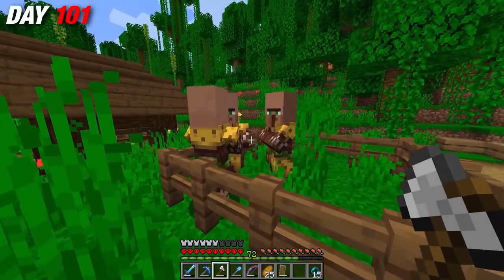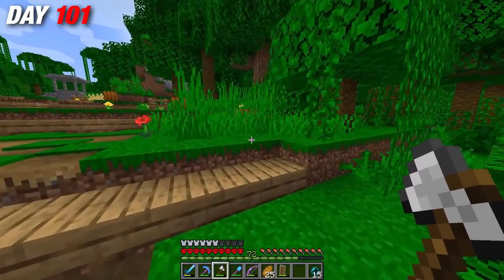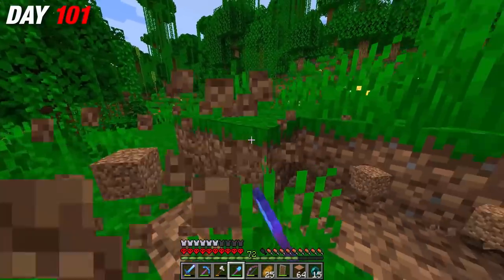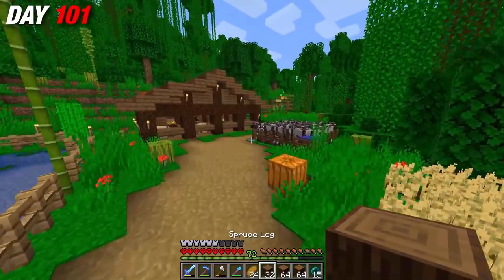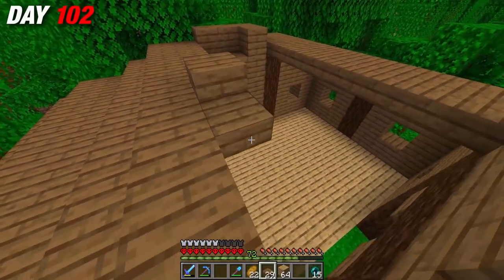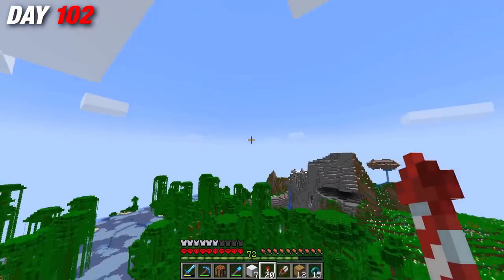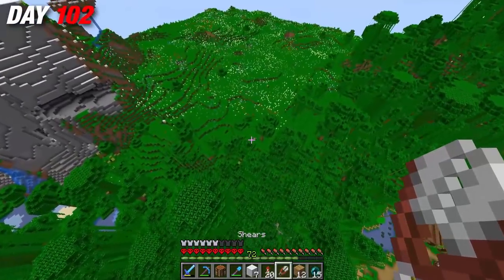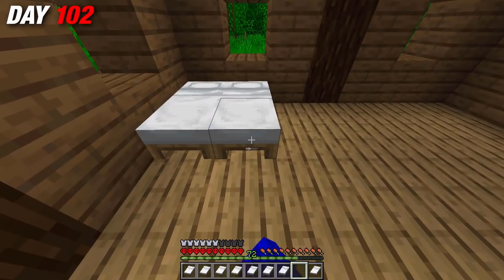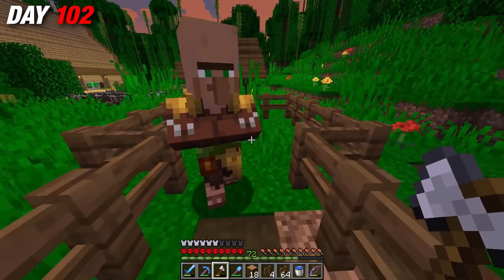On my first day back, I remembered I had some villagers trapped inside a fenced off area and decided it was time to give these guys a real home and allow myself to breed them to get many more villagers. So I set off to start a brand new build, and after a little bit of building in a similar style to the previous villager training station, it was complete. Since this place was for breeding, I needed lots of beds, so I had to shear some sheep. Once I had the beds I needed, I was able to lure these guys over to the hut and start the breeding process.